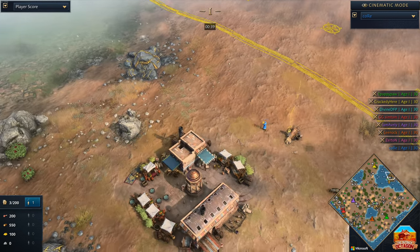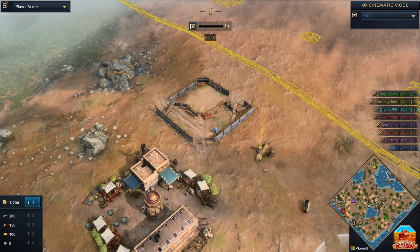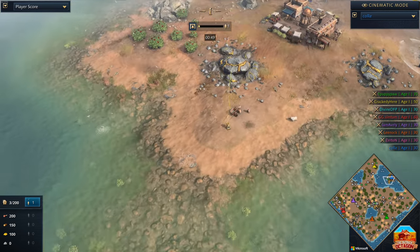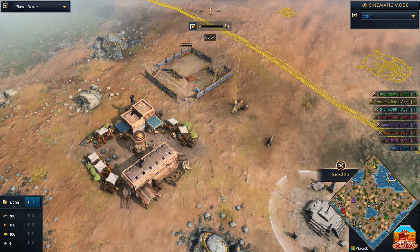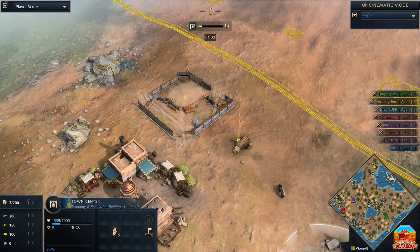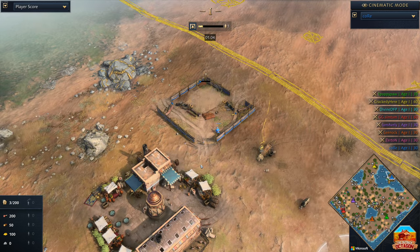We've got town centers beginning to come up over the map, and Kor of all people has decided to place his on an island. Well, well, well, Kor. You've got plenty of gold, you've got plenty of stone, but you don't seem to have a whole lot of wood, do you? No, indeed you don't. But you shouldn't be surprised because this is Kor, and if there's anybody you're expecting to do well this game, it's not Kor.